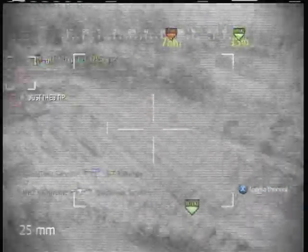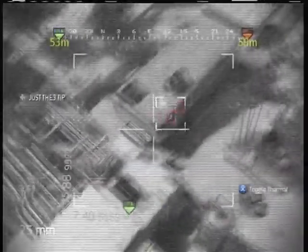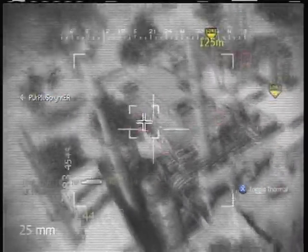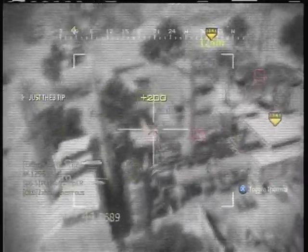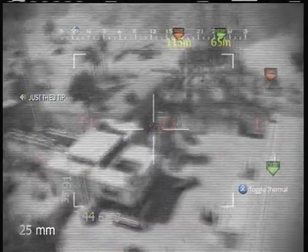I still haven't made up my mind whether this would be a good map for an AC-130 or Chopper Gunner — probably more for an AC-130, since if everyone's hiding in buildings there are a lot of windows you could shoot the rounds and bombs in. But you can see here I only get two, maybe three kills at the most with the Chopper Gunner, and then it gets shot down.